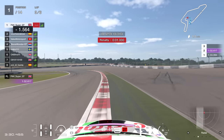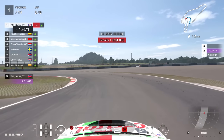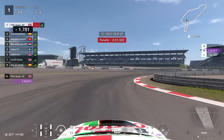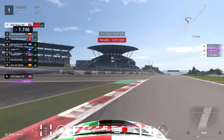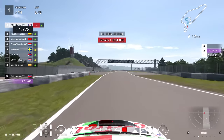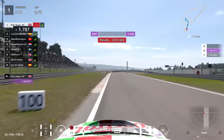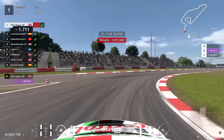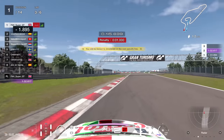So again lap three, just like lap two, needs to be a pretty fast one - but this time hopefully with no penalties. As we round out turn number four, again carrying the speed through nicely, just really getting to grips with this Mazda Atenza by this point. We go a quarter of a second quicker than the previous fastest lap - 32.6.